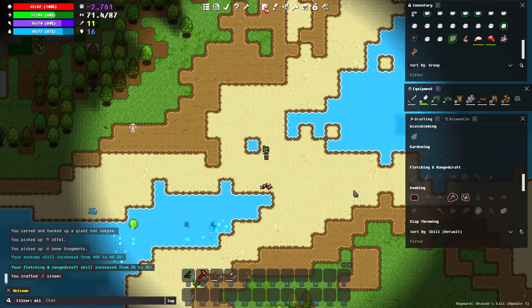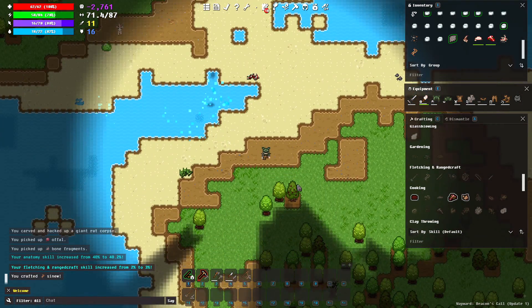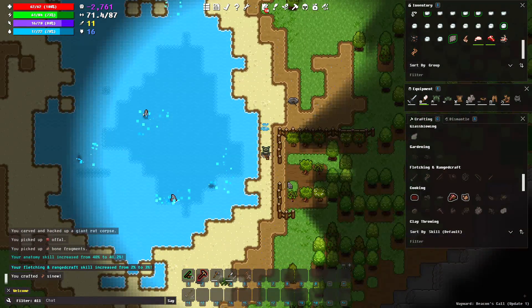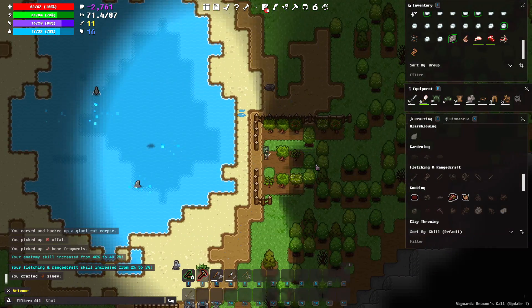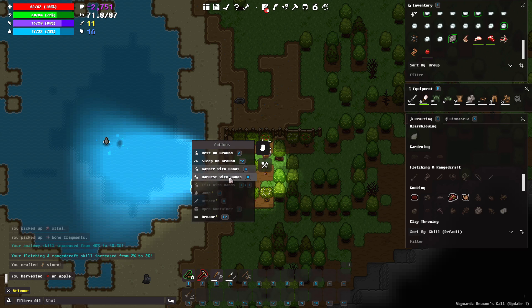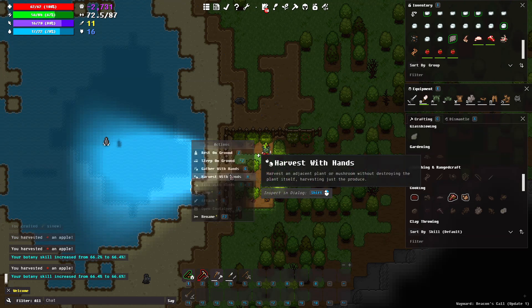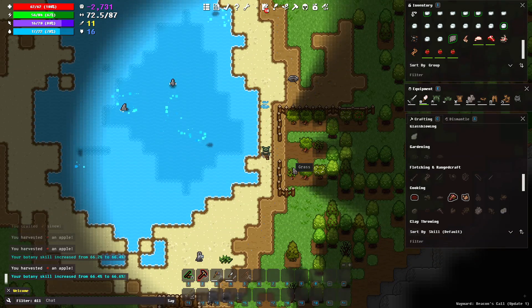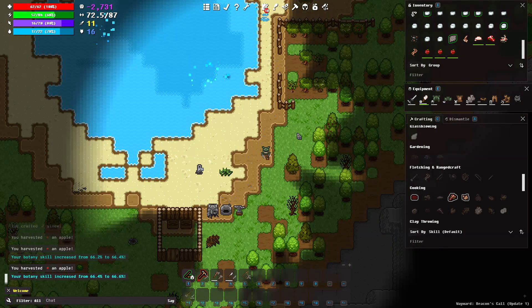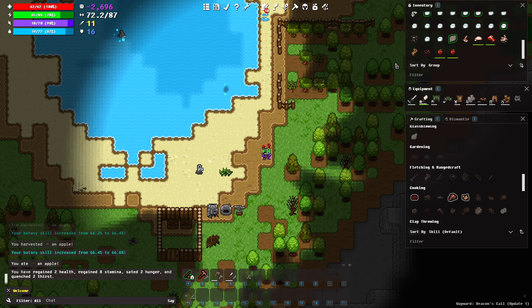There are also forageables. The amount of things available to you is going to depend on your map seed — this game is procedurally generated and you never quite know what you're going to get. Some maps are going to be inherently more difficult than others. In the dozens of hours I have in this game over the years, I've had maps that are utterly unplayable — where you just spawn in and die within the first hour, because there's nothing to work with. Then I've had other islands like this one, which are very fortuitous and give you a very amicable start with lots of forageables.